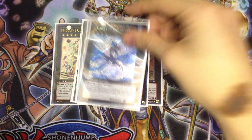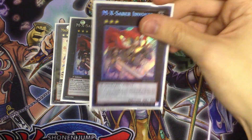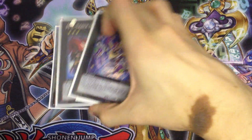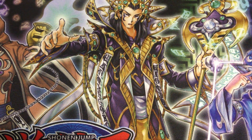For the rank threes, I play one Leviair the Sea Dragon, two MX-Saber Invoker because sometimes you need to make the play twice, one Leviar... and one Wind-Up Zenmaines. That rounds off our complete deck. I don't have a side deck to show you guys yet, but maybe I'll prepare one in the future.